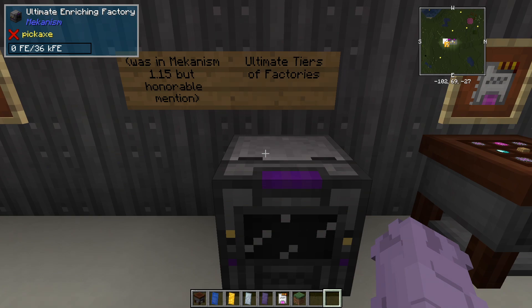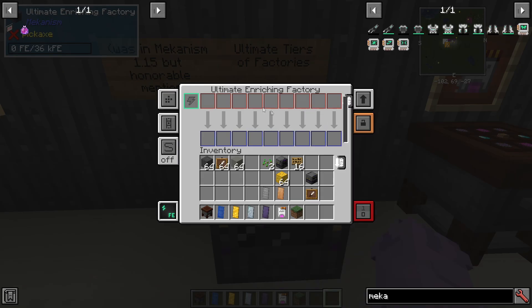This is more of an honorable mention since Ultimate tier factories were included in Mechanism in 1.15, but this is a new version of Mechanism entirely and these are just straight up new to me. You can have Ultimate tier factories with two more slots than the previous Elite tier factories, and this is seriously so cool. This is probably one of my most anticipated features.